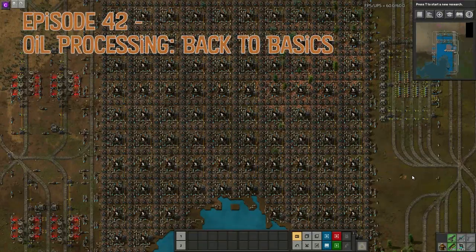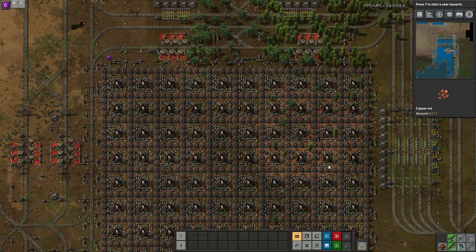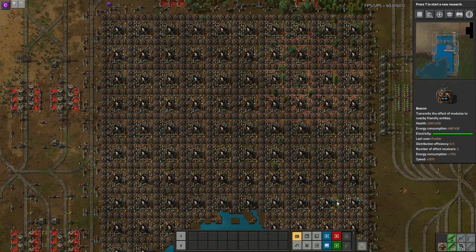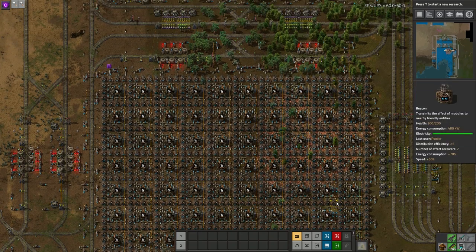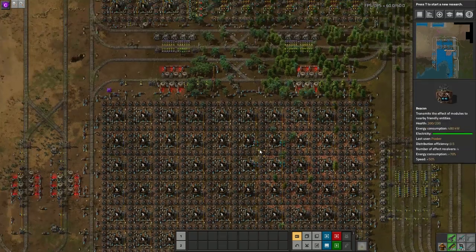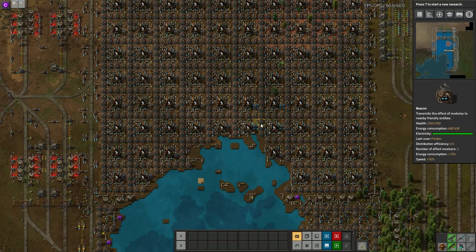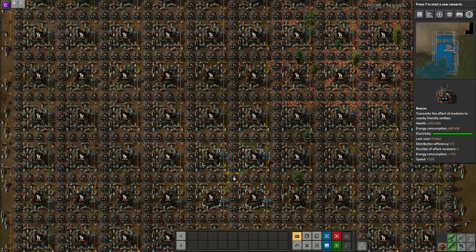I have been dreading and putting off doing an oil factory for so long, procrastinating and working on other projects around the base, but I really can't avoid it any longer. Looking at my 0.16 blueprint for my oil build, you can see one of the reasons I would have been dreading it — this took me hours and hours. It's a humongous build that used tons of FPS and UPS from my 0.16 map. It's very complicated and large, with over 100 refineries, sections for coal liquefaction, acid, and lots of chemical plants. I want to try and avoid such a messy build this time around.